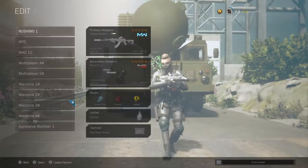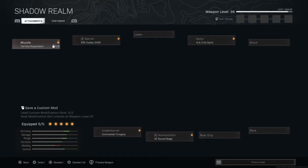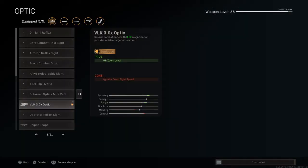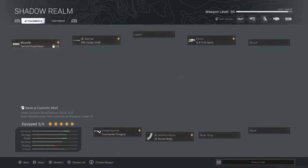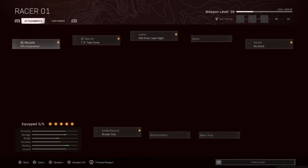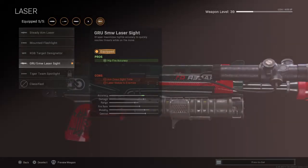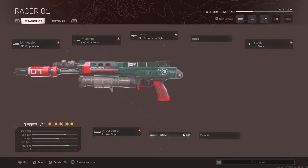Loadout video: we got the Amax and the Bullfrog. Amax has a tactical suppressor, Zodiac barrel, VOK 3x optic, Commando foregrip, 45 round mag. I definitely suggest monolithic but I don't have it unlocked yet. Bullfrog has the Brew suppressor, 17.4 — my bad — 7.4 Task Force barrel, Groove 5 milliwatt laser, no stock, and the Bruiser grip.